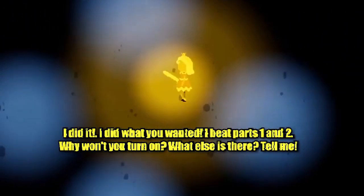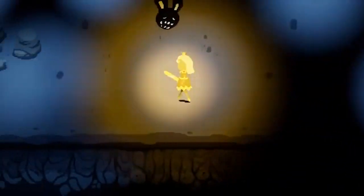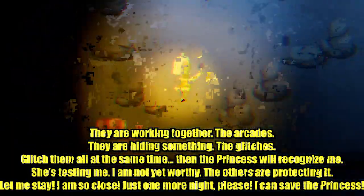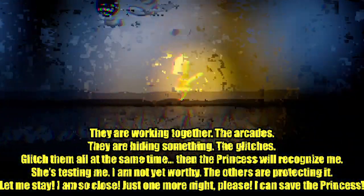They did it — beat parts 1 and 2 — but the machine still won't turn on. They spiral: the arcade machines are working together, they're kids, they're hiding something. Glitch them all at the same time! Then the princess will recognise me! She's testing me! I'm not yet worthy! The others are protecting it! Let me stay — I'm so close! Just one more night, please! I can save the princess!